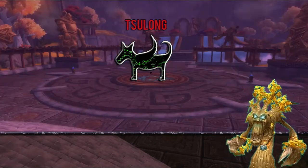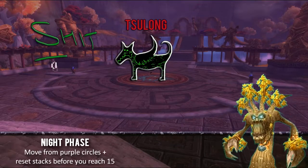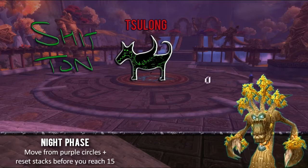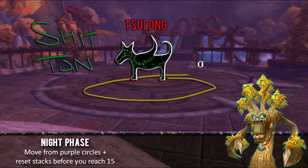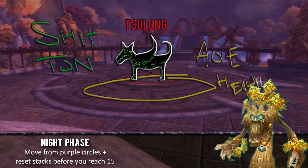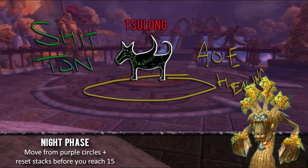There are two phases: the night phase and the day phase. As a healer, the first thing you'll notice in the night phase is that the entire raid takes a massive amount of damage. There is constant AoE damage going out, so be prepared for AoE healing, but you want to do it conservatively. You don't want to smash out big quick heals, because you will need your mana in the day phase to heal Sulong.